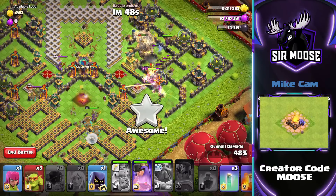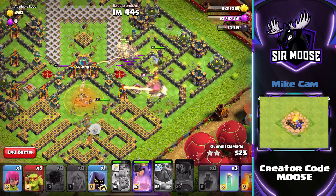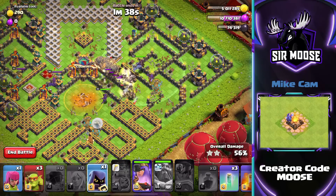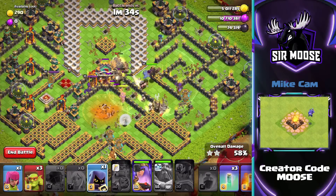Make sure he doesn't get inferno'd and use his ability nice and early. Now all of your focus needs to really be on the Queen — she's the key to getting 3 stars. Make sure she doesn't get single target inferno'd. Make sure you use those invisibility spells to help her out.